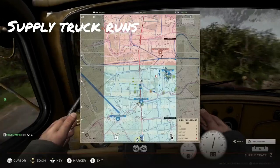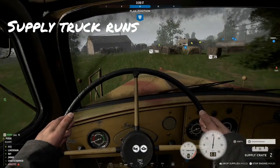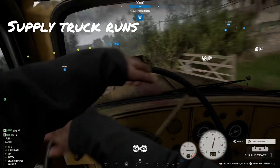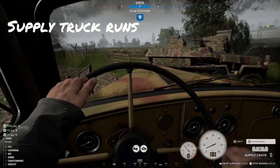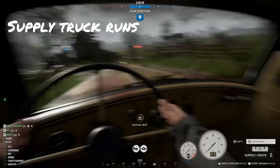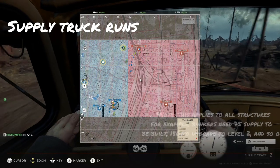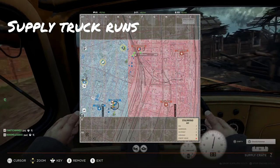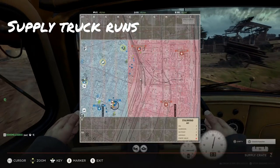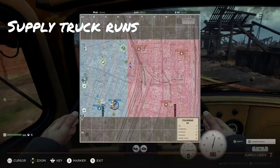This will add up a lot over time with more engineers on the objective. You'll get points several different ways. The biggest way is getting points for the supplies used — every bit of supplies used, you get credit for. For instance, a level one barricade takes 25 supplies and you get 25 points; upgraded to level two you get 50, level three you get 75 points. You also get 30 points per minute for every minute you are in the supply truck, which adds up significantly over 20 or 30 minutes of driving.